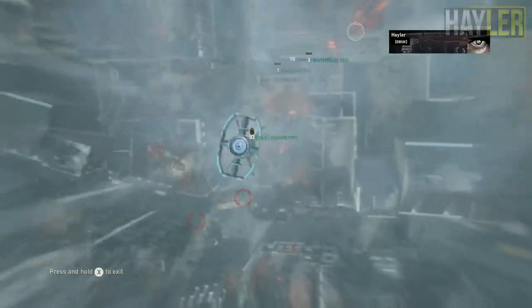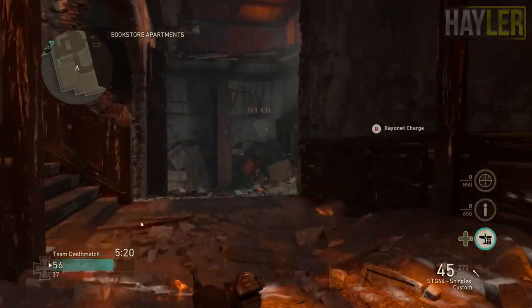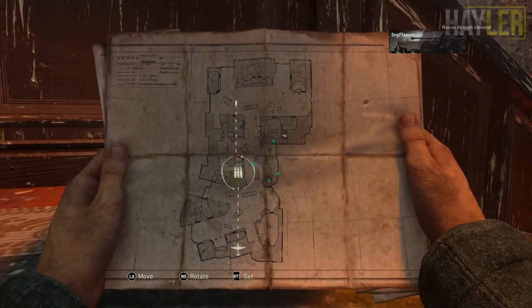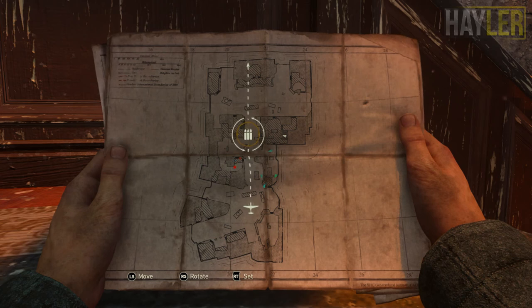Get that mortar in. Glide bomb — not mortar. I'm still getting used to all the streak names and pictures. Because when I get that juicy emergency airdrop, mate, that's all I'm going to be using.